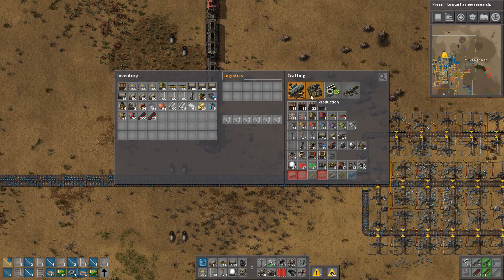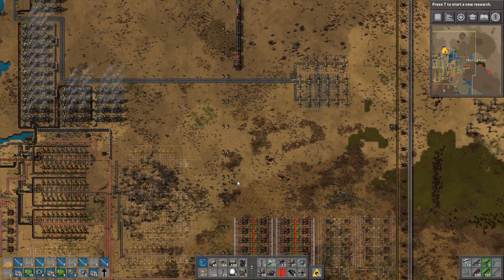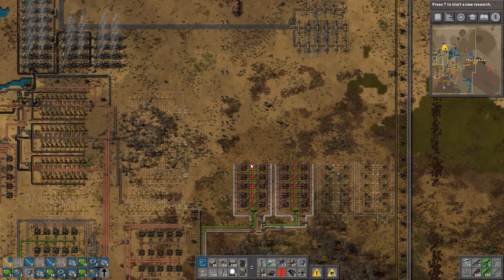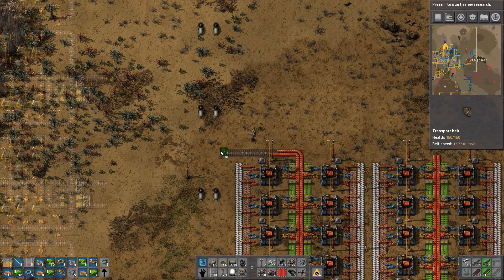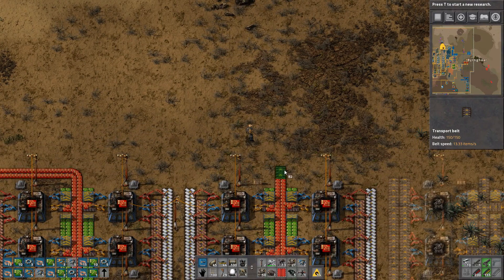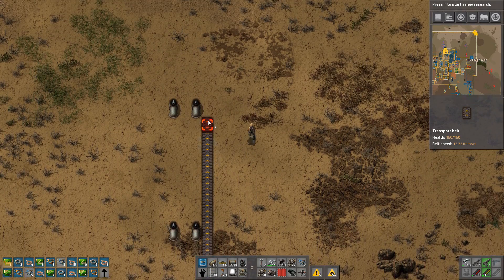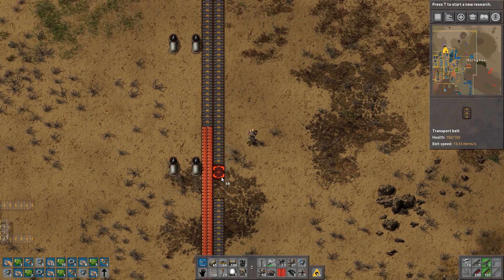We're going to need quite a few fast inserters and 12 steel chests. Here comes another big attack - all along the wall we have dead bodies of so many aliens. We're going to run this over towards the left, hugging the pipeline, doing almost the exact same thing except going up by one for this output. Both of these guys are going to unload into a wagon of their own.